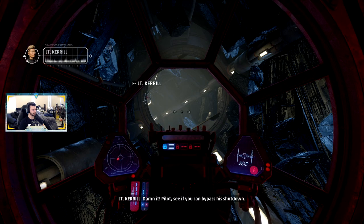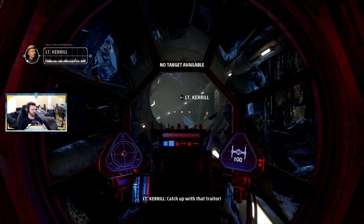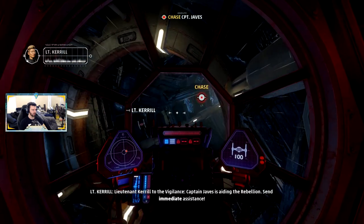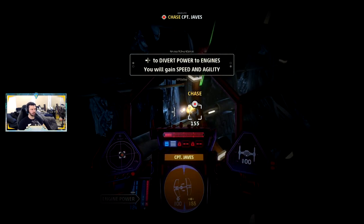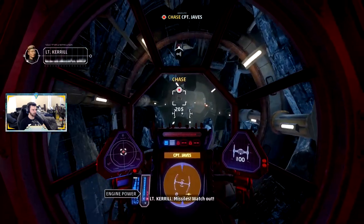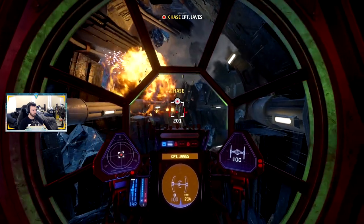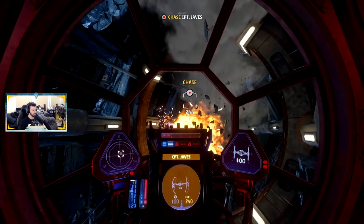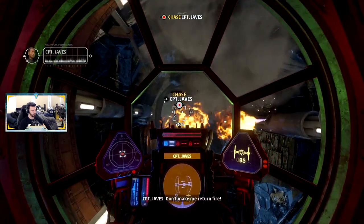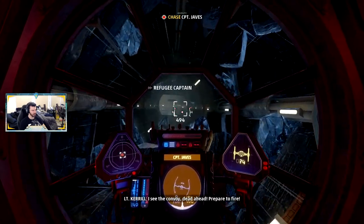We're about to destroy him. Pilot, see if you can bypass his shutdown — mash any button. Lieutenant Carol to the Vigilance, I'm going to divide. Divert power to engines for speed and agility. Missiles — watch out! I see the convoy dead ahead; prepare to fire. Just have to chase him — we don't have to actually shoot him.